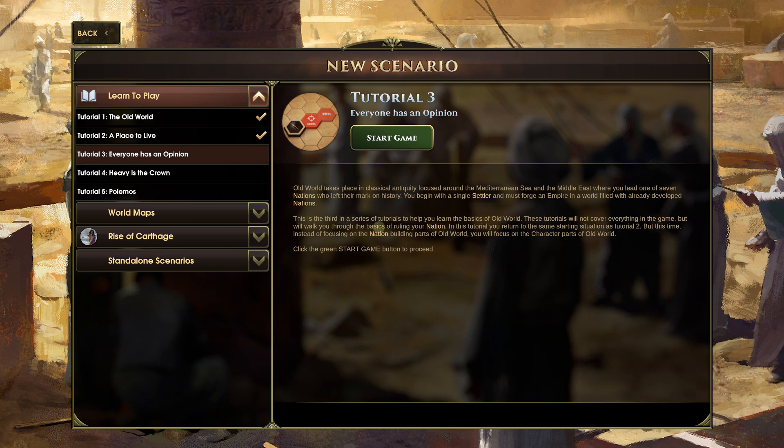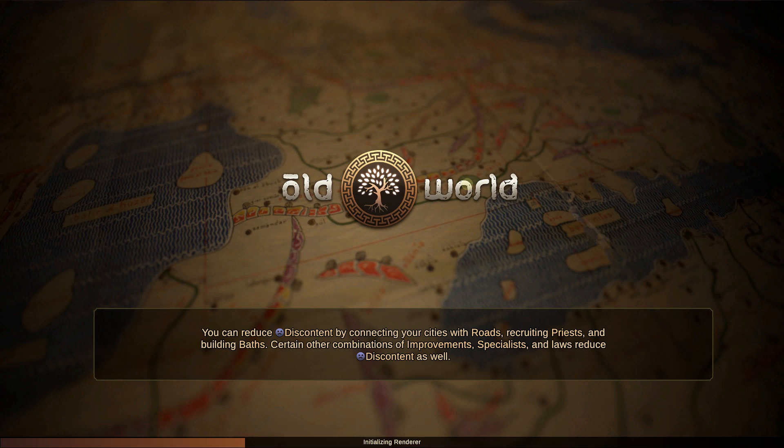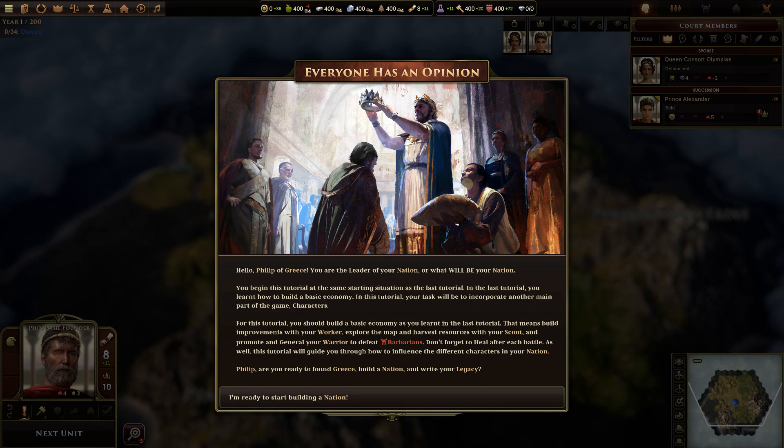This tutorial will not cover everything. You will return to the same starting situation as tutorial 2, but this time instead of focusing on the nation-building parts of Old World, you will focus on the character parts. We'll be right back in the same starting position, but this time the game will be focused much more on talking about the characters that will pop up, whether in our courts or other family characters.